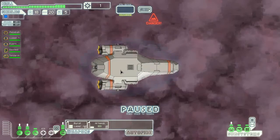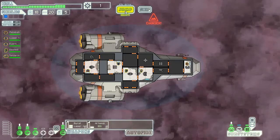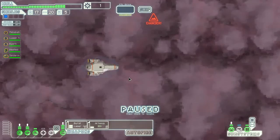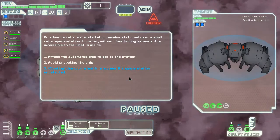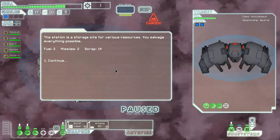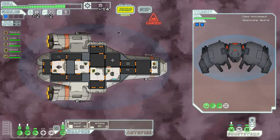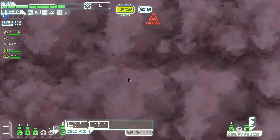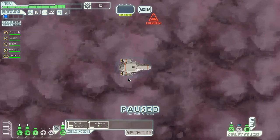Let's start making our way through this nebula. Hopefully we won't run into too many situations where we have no power. Well, this is a fight. Ooh — cloaking option! An advanced rebel automated ship remains stationed near a small rebel space station. Let's see if I can use my stealth to get to it. I do! Two fuel, two missiles, 14 scrap, and no fight. Cool. Wow, the rebel fleet's already moving in — that was fast.